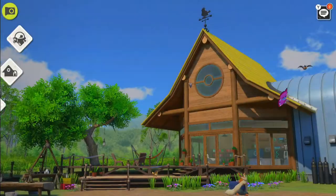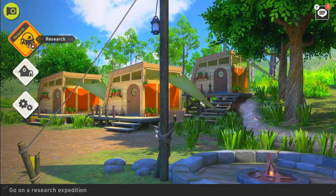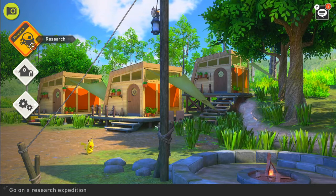What you do is press lab and you go out and it switches. Do it again and it will switch back to what you had before. So that's how you switch where you start in the research camp in Pokemon Snap.